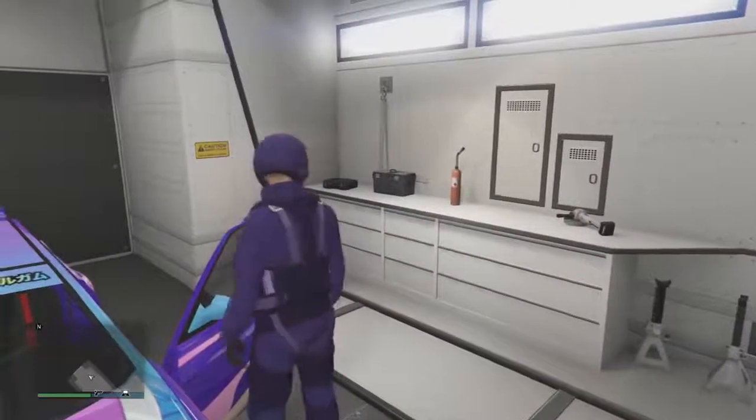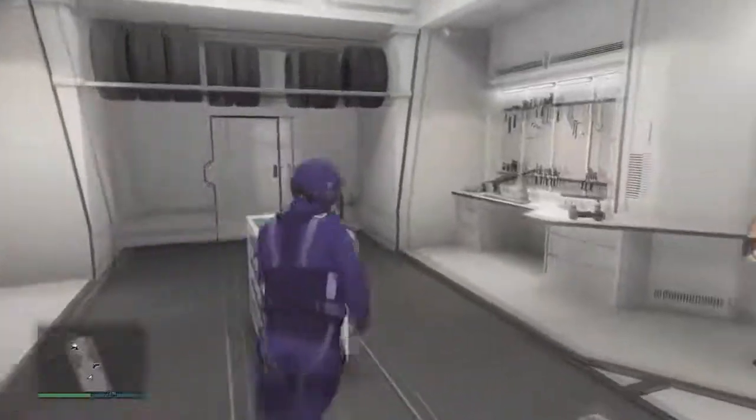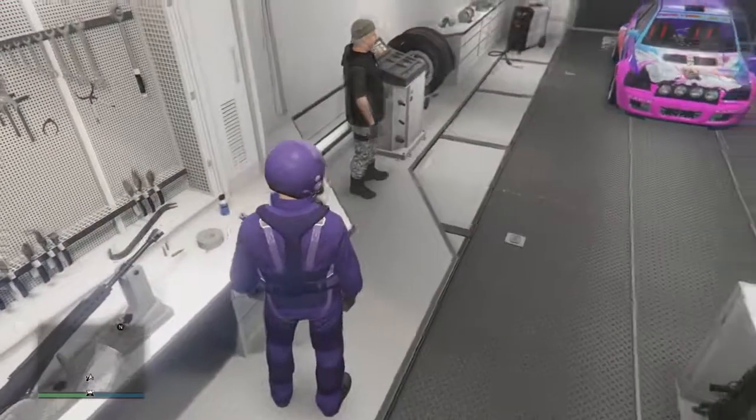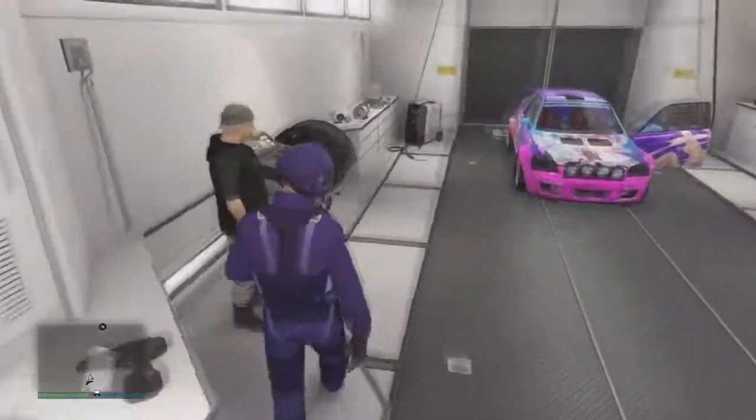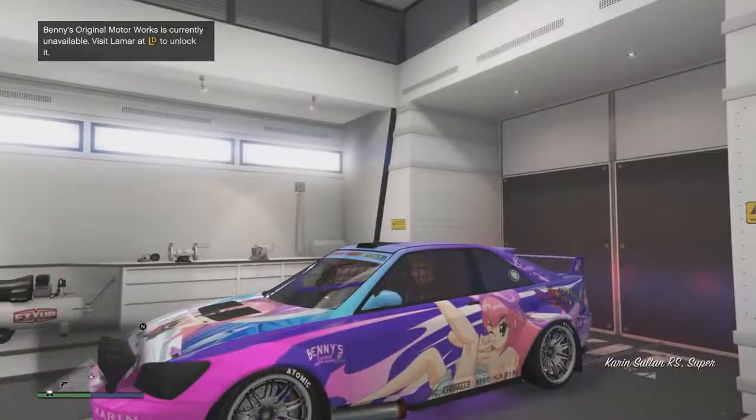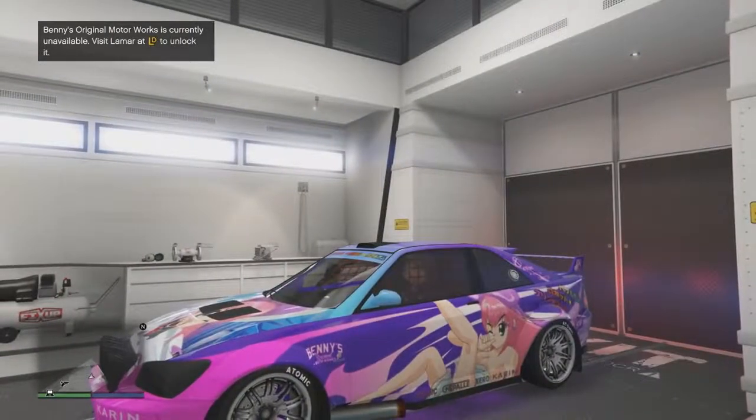Make sure your character teleports. Do not let your character get inside the car unless he teleports. Go right here in this little corner, try to hit Y, and boom — my character just teleported inside there. That means that is good news.